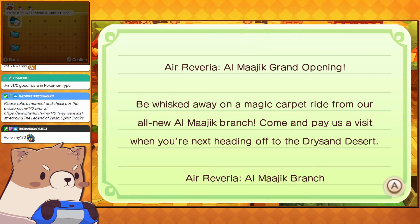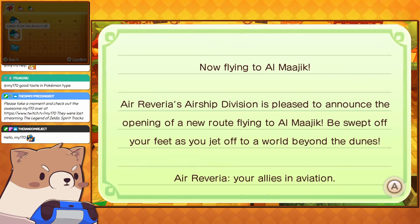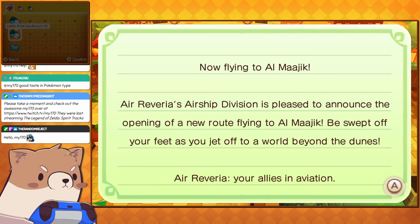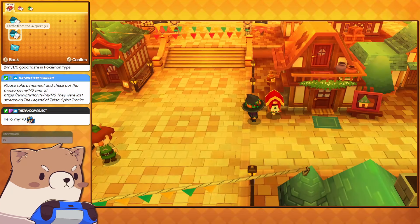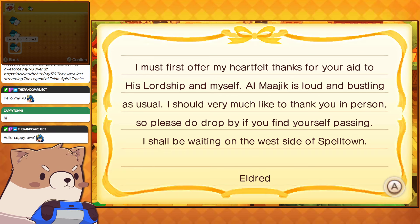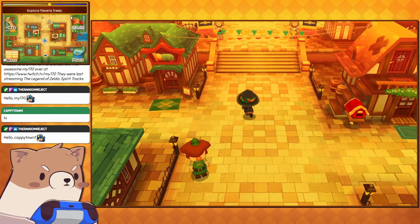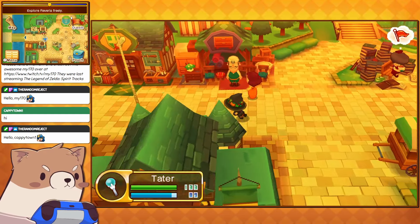Let's check our letters. Air Ravaria Almagyik Grand Opening — 'Be whisked away on a magic carpet ride from our new Almagyik branch. Come and pay us a visit when you're next heading off to the dry sand desert.' Air Ravaria's airship division is pleased to announce the opening of a new route flying to Almagyik. I guess I could just fly there — I haven't really done that yet. So let's go fly there.